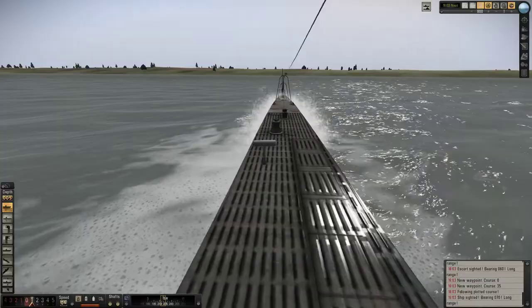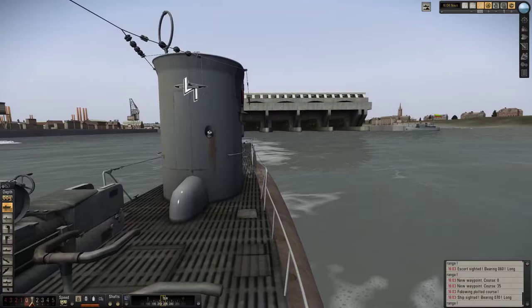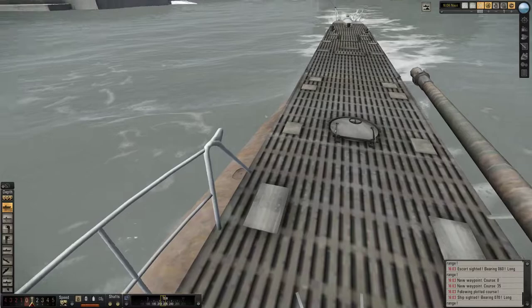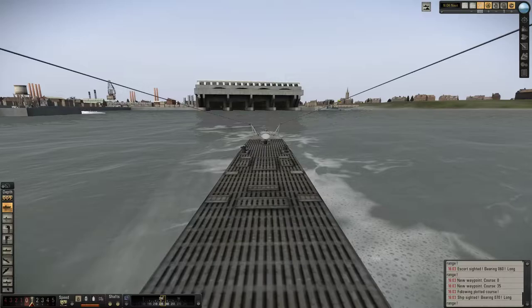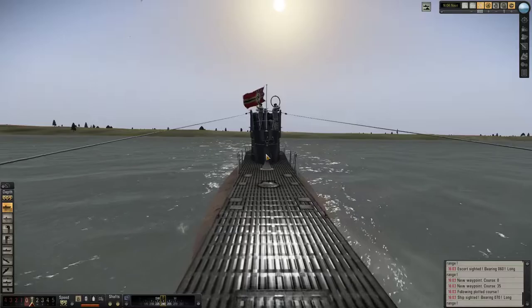This is the hydrophone thingy I talked about. You can see the symbol of our flotilla — Second Flotilla — as well as some camouflage which I applied in the customization at the beginning. We started to turn. This is the AA gun. All the way back here we can hear the engine. We're gonna go down there into the engine room soon enough.